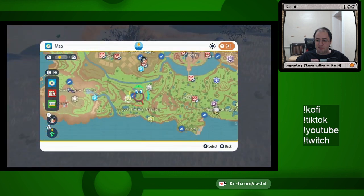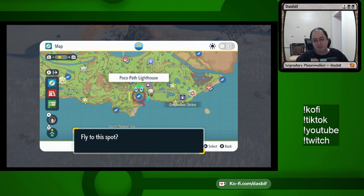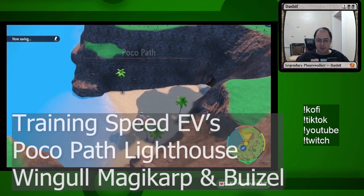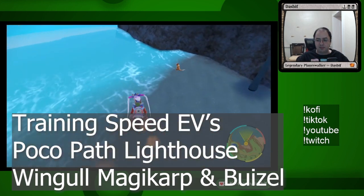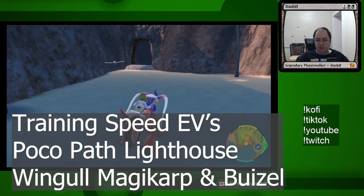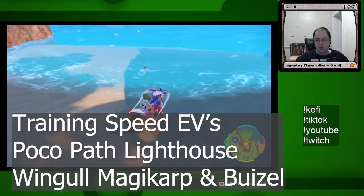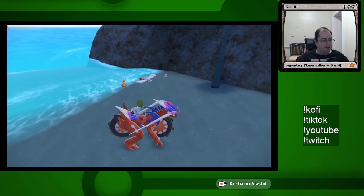The last stat is speed. Speed's the easiest to find a place for — you fly to the Poco Path lighthouse at the very start of the game. Jump over the cliff and right down in the water is everything you need. In this area spawn Wingull, Magikarp, and Buizel, and all three give you one speed effort value. You can just run around this beach or out in the water a little bit, and they will give you the effort value you need for speed.